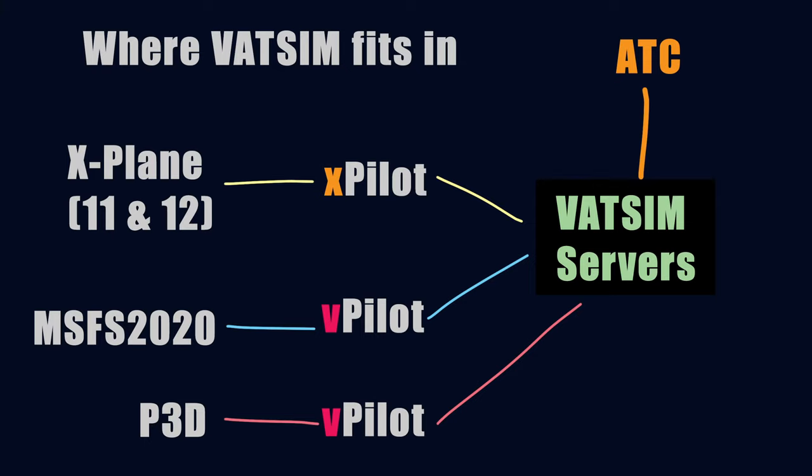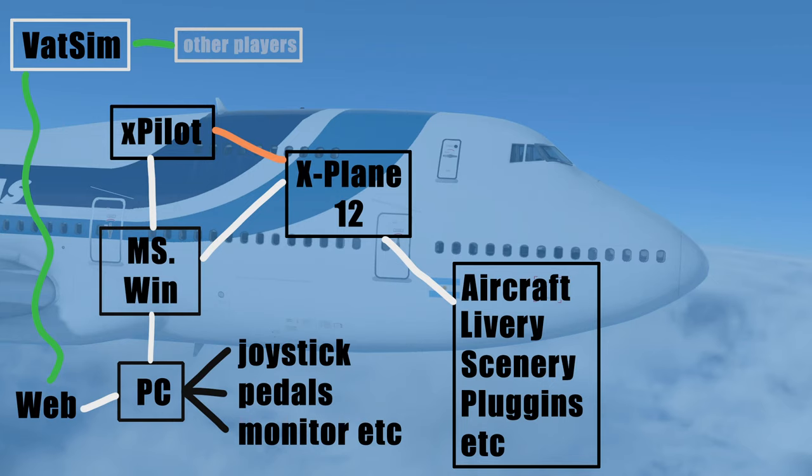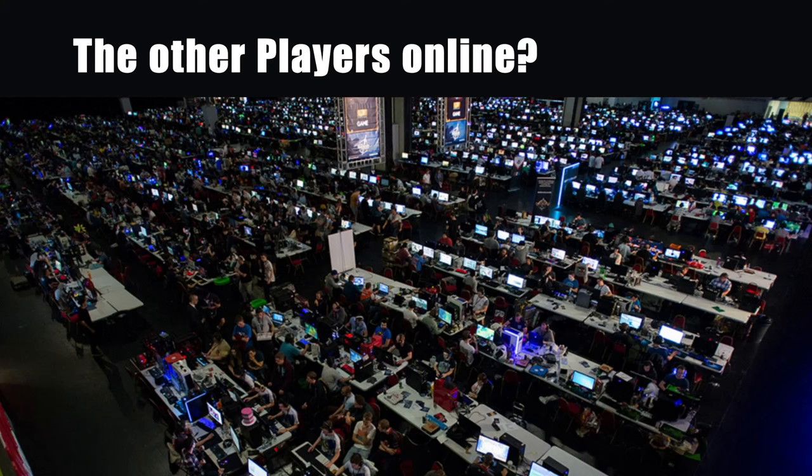The magic of VATSIM is that not only does it allow X-Plane users to see Flight Sim aircraft and vice versa, all of those things are also hooked into the ATC screens at the top. So the ATC controller can see and communicate with anybody on any of those simulators, assuming people have got their things set up correctly. Your PC connects via the internet up to the VATSIM servers, which then connect on with everybody else.